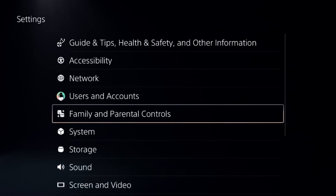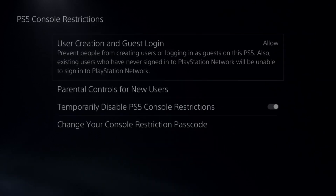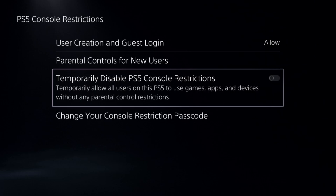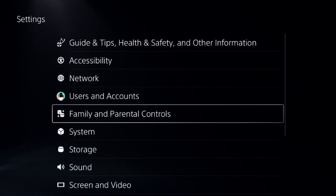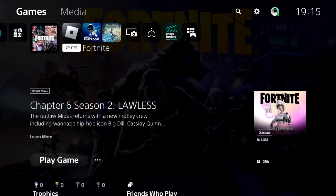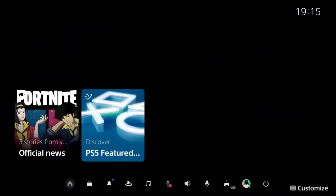Go back to the main settings, select family and parental controls, select the first option, and disable console restriction. Then press the option button on your game and select check for updates. Complete the update process and restart the PS5 — the problem will be fixed.